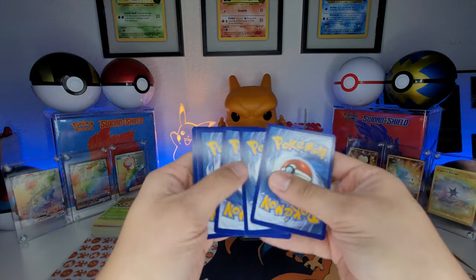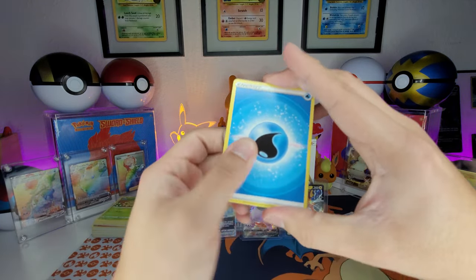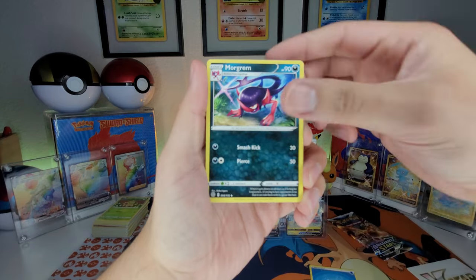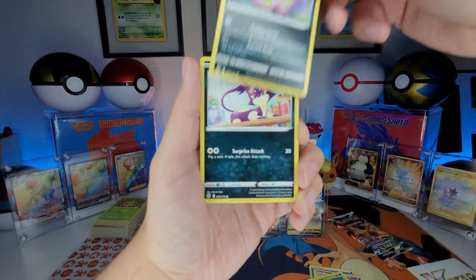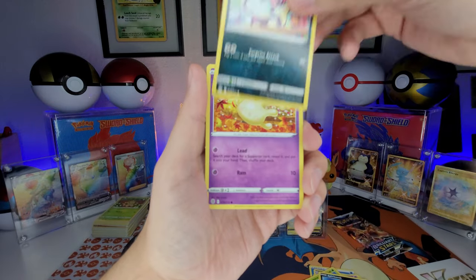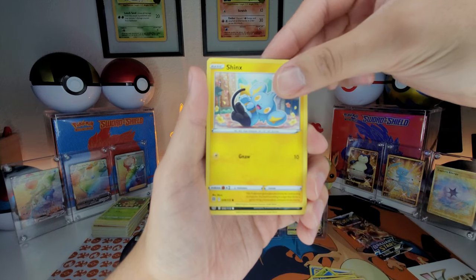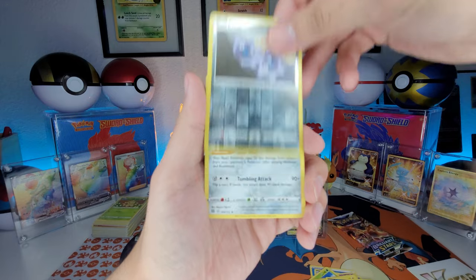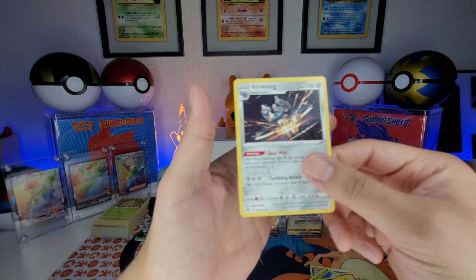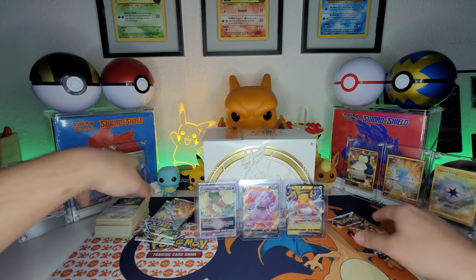Let's get it — one, two, three, four to the front. We got water energy, Claydon, Exeggutor, Spiritomb, Piplup, Miltank, Sneasel, Impidimp, reverse holo Clinkang, and a non-holo Clinkang. That's not what I wanted — that one didn't bring any bangers. Let's go, next hanger.